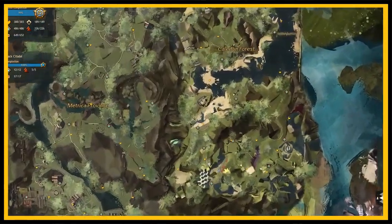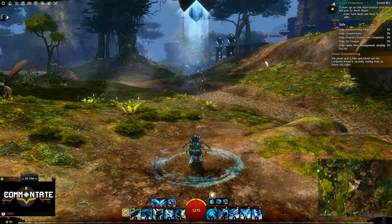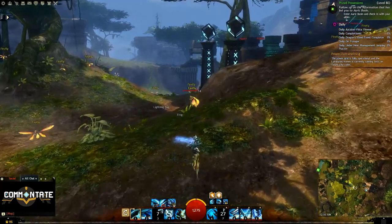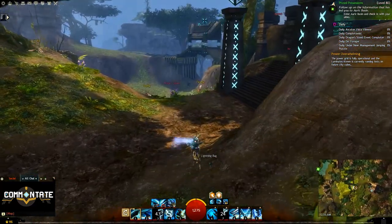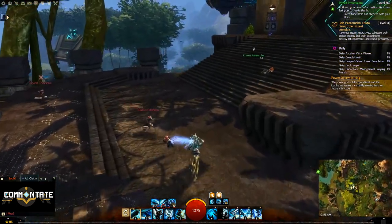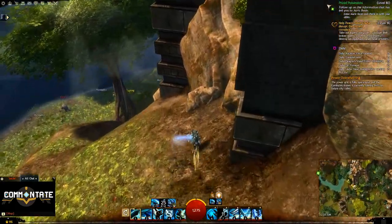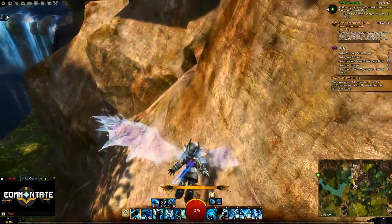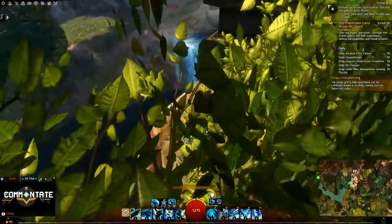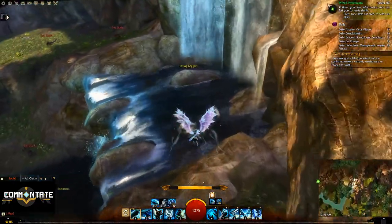After that, head over to the Hexan Regrade Waypoint. Head straight and you should see a large Inquest structure. Head up the first set of stairs, and rather than going inside, we're going to scale some rocks on the outside edge of this structure. You should see a vista as well as a waterfall with some goggles on it.